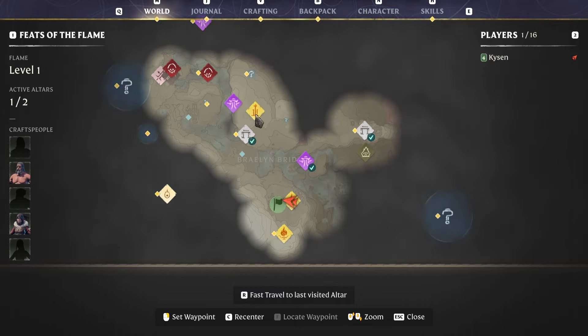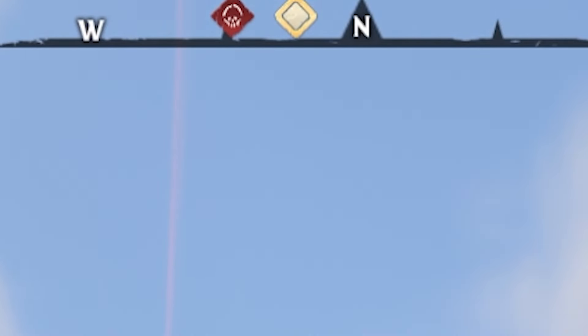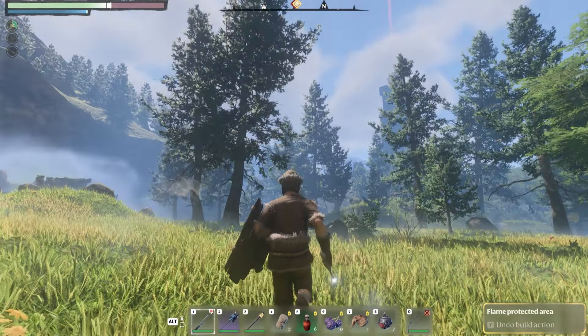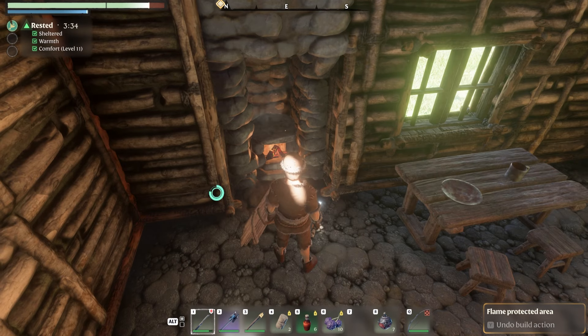Exploring the map in Enshrouded can be a little overwhelming at first, but there are a couple of things you can do. If you right-click a point of interest it becomes a waypoint, and at the top of the screen it shows how far away it is and what direction to head. You can also create custom markers — just right-click on the map, choose a color and icon, and create it. That marker stays on your map permanently and you can set it as a waypoint at any time, which is very useful for places you want to return to.